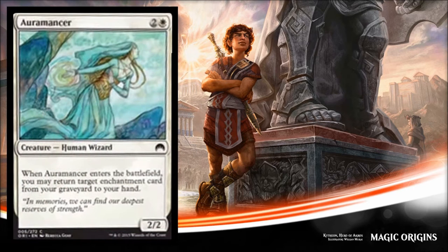Next is Aromancer, and this is a reprint that costs three. It's a 2/2 and when it enters the battlefield you may return target enchantment cards from your graveyard to your hand. There's a pretty significant enchantment-matters theme in limited but I'm having a hard time believing it's going to be a good strategy — they're spread out between all the colors and very expensive in most cases. It's a decent commander card. The big question is whether cards like this will push some of the devotion and Theros-based standard decks, maybe give them a breath of life before they rotate out.